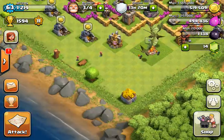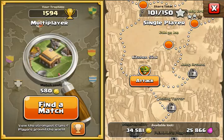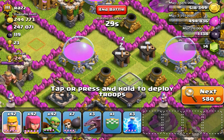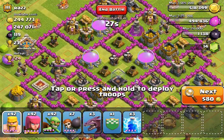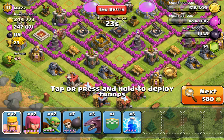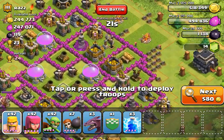So I got a base update. Basically, we're gonna go search for a base. If it's gonna have either 100k dark elixir — I mean elixir — or gold. Okay, it's not too late. I think we're definitely doing this one.